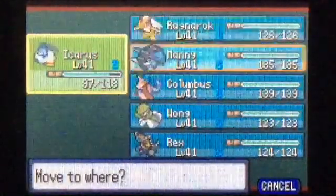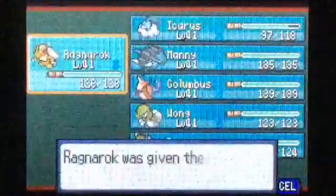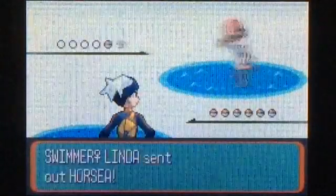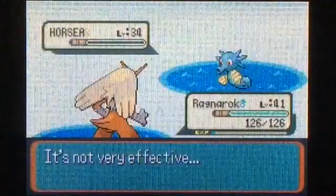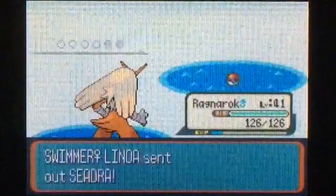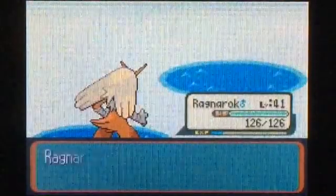We'll send Ragnarok out for this last trainer. I'm willing to bet that even though Flamethrower won't be very effective against these Water types, it'll still do a good chunk of damage. She says 'I've been expecting you' — why, because I just battled your friend who was swimming with you? We'll just use Flamethrower — these things have weak Special Defense, so this could kill. And it does. Seadra — the evolved form of Horsea, also pretty weak Special Defense. And it does kill — nice. Yeah, Horsea and Seadra have very weak Special Defense.